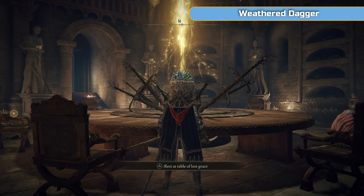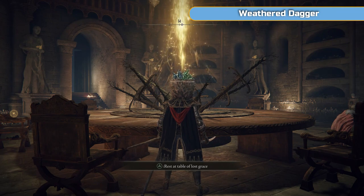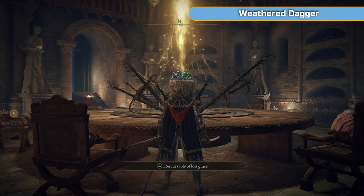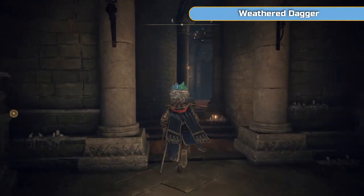Hi there, I'm Ben and welcome to part 10 of my full Platinum walkthrough for Elden Ring. We're off to Caelid, the red area that you've probably seen on Twitter or wherever else, people making fun of it. It's not actually that bad, mainly because we're just going to run through it.